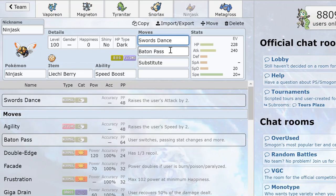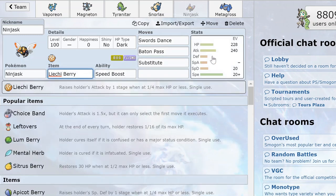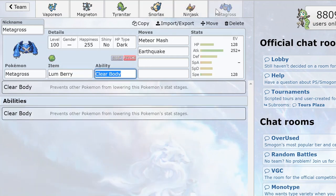Ninjask needs Swords Dance, Baton Pass, and Substitute, along with a Salac Berry to pass the boost. I've also given it a bit of bulk to survive Blissey's Ice Beam. Nothing special there, but let's talk about the receiver.